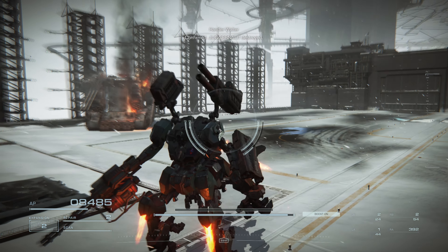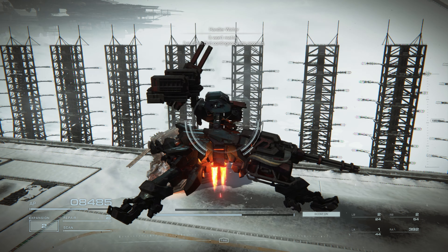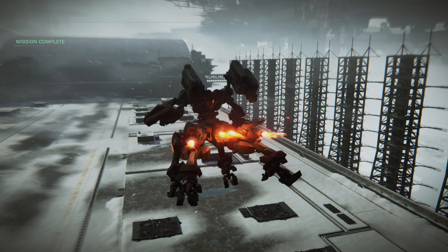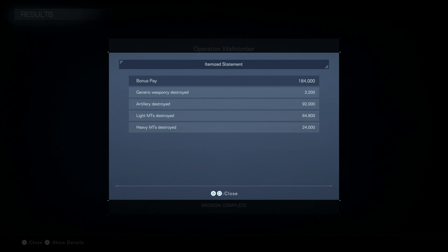Confirmed — Juggernaut destroyed. Operation Wall Climber is a success. That pilot, Rusty — it seems he knew who you really are. It won't matter; I've taken that contingency into account. We got paid $514,000 — base pay was $330,000, bonus pay was $184,000. Expenses were $141,974: repairs $48,064, ammunition $93,910. We take home $372,026. Bonus pay breakdown: Generic Weaponry $3,200, Artillery $92,000, Light MTs $64,800, Heavy MTs $24,000.